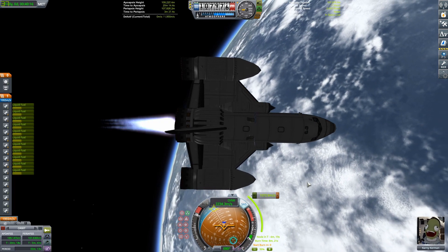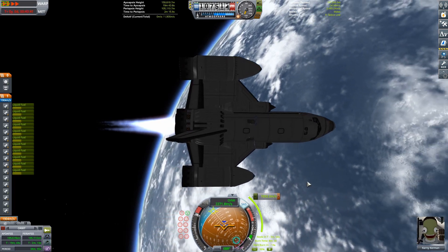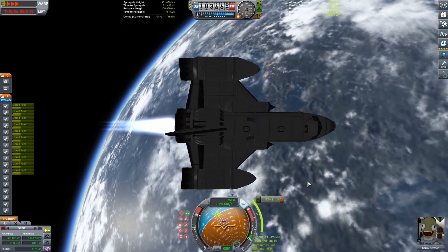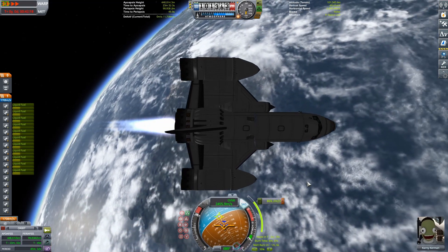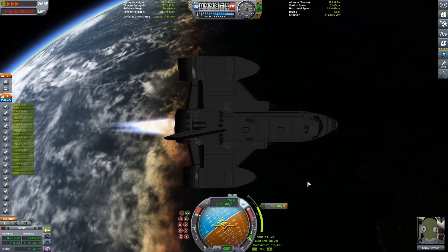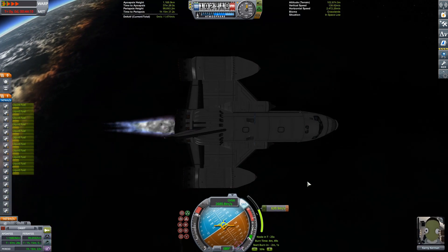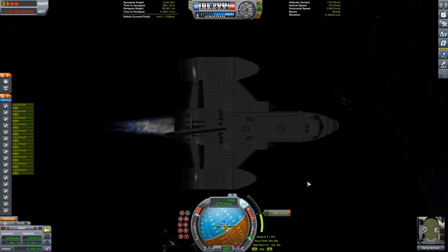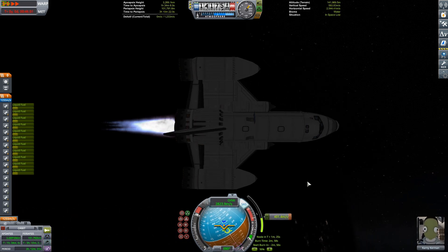Basically what we're doing now is planning our ejection burn out to Duna. It's going to be about 1,000 meters a second — 1,070 — to do our ejection burn. This thing has the Delta-V so it shouldn't be any problem. We're using our three nuclear engines in the back to power us out to escape velocity from Kerbin. We are at a transfer window with Duna, which is why we can do the burn for as little as we do.